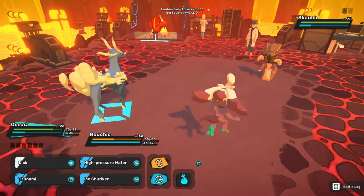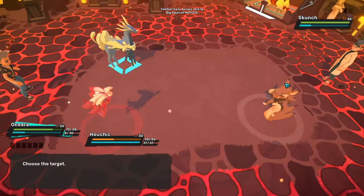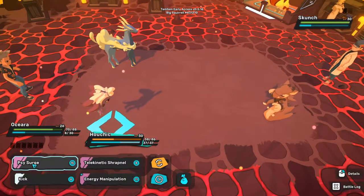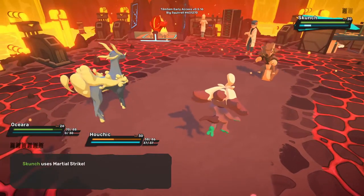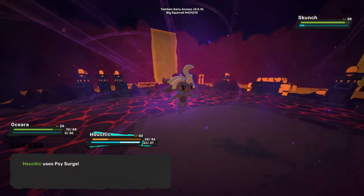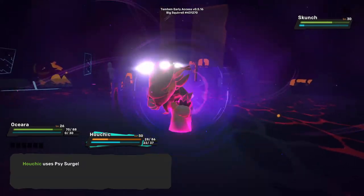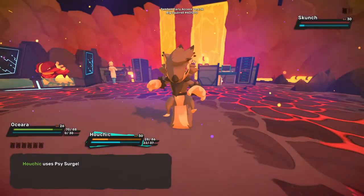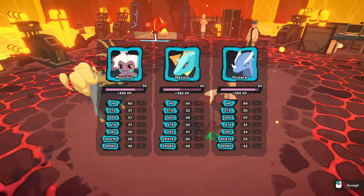Oh yeah! Ho-Chick's immune to sleep. What kind of OCR? You can just use kick — it's not going to matter. Psy Surge will do it. Yeah, for sure. I think I'm glad I saved a Tumescens Vial.